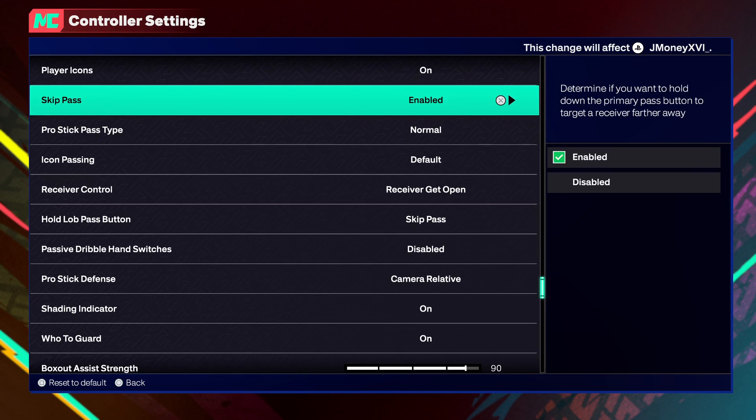Skip Pass — this is completely up to you. Me personally, I enable it, because just in case the lockdown is hawking the open guy, if I end up holding X instead of clicking it, it's gonna actually go to whoever — like if I'm playing 3v3 and I'm passing it to the paint, and the lockdown tries to hawk the paint, it's gonna actually pass to the corner. That's gonna be perfect.